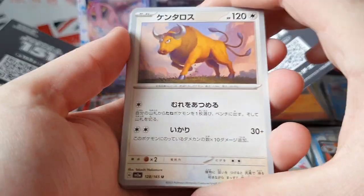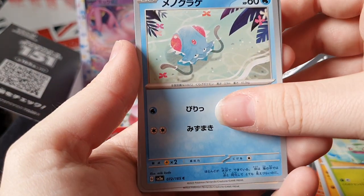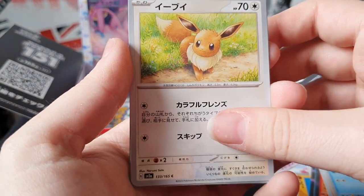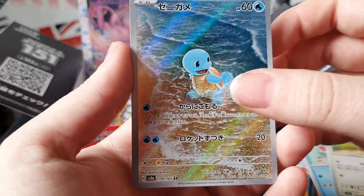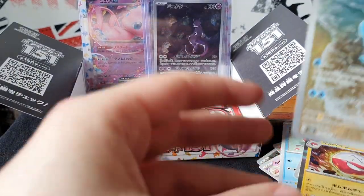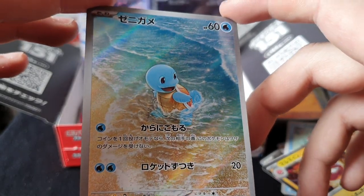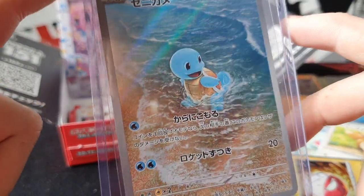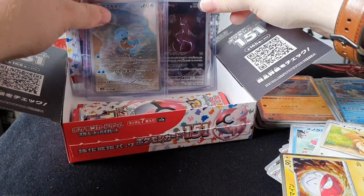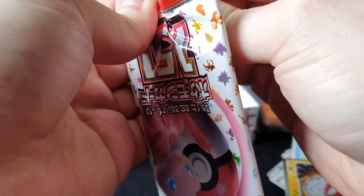One, two to the front, flip over - Tauros, Hitmonlee, Bulbasaur, Tentacruel, Eevee - ooooh! Now there's a little fella - look at the little happy fella. And on the end we have Voltorb. Let me have a look at him better - there he is, little fella having a little splash in the ocean, enjoying himself. There he is all sleeved up, happy little fella. Not sure if they're art rares or secret rares, not sure if they have their own category.